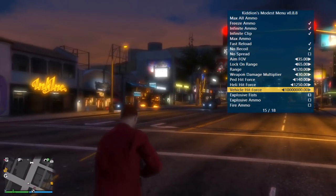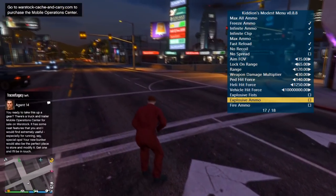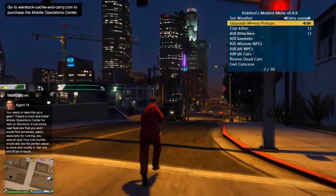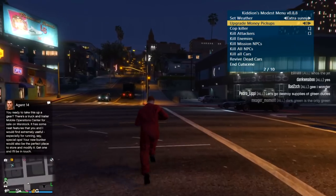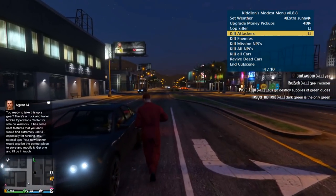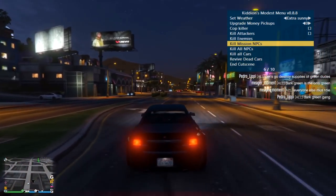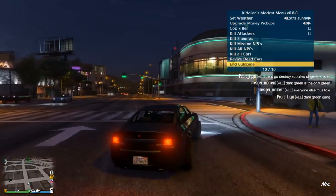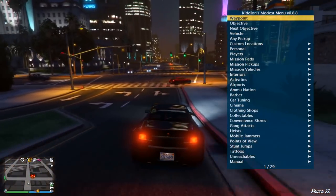You've got explosive ammo, explosive fists, fire ammo, that kind of stuff. Let's check out the world — set weather to extra sunny, and that worked. It doesn't change the time of day though, that's unfortunate. I don't remember these being options back when I used it a few months ago: kill attackers, enemies, mission NPCs and all that. End cutscene I believe is a new one too.